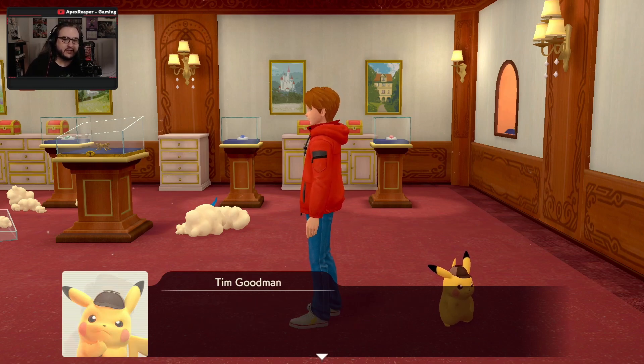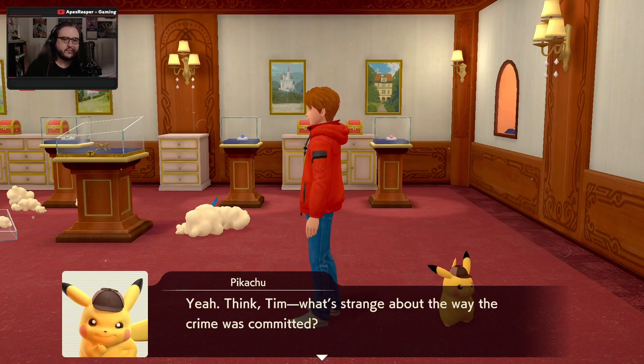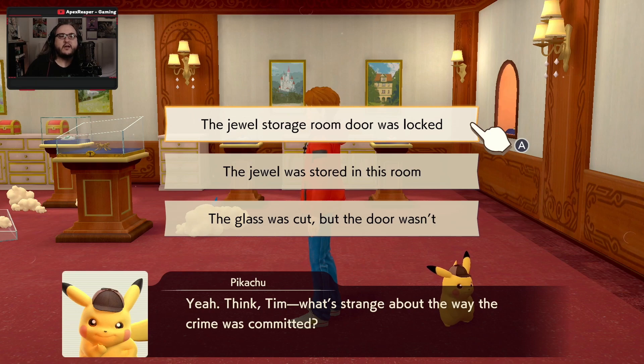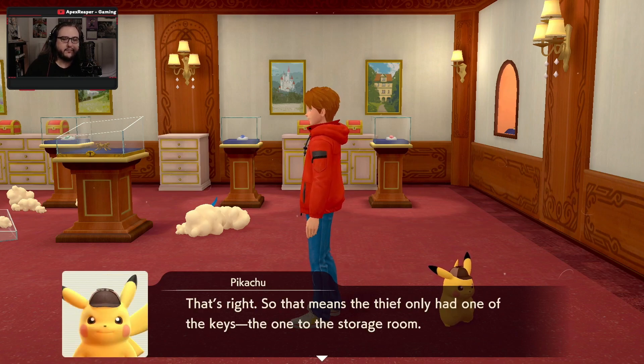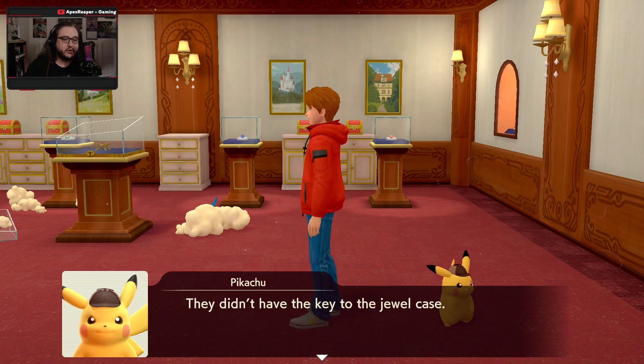Which is one thing that's strange. Think, Tim — what's strange about the way the crime was committed? The glass was cut, but the door wasn't. Yeah, the door to the storeroom was opened with a key, but the jewel case was still locked and was sliced apart. That means the thief only had one of the keys — the key to the storage room. They didn't have the key to the jewel case.